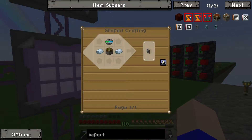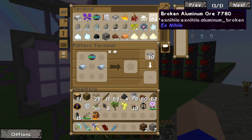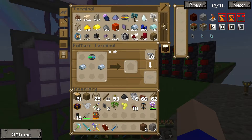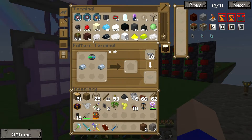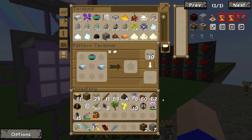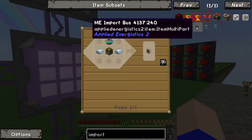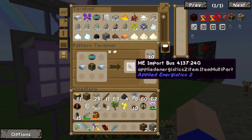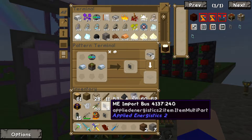Import bus — we need a sticky piston on that. Can you make me one sticky piston please? Craft me one of them. We should be able to click that recipe in again. Perfect — we've got a pattern for it. We can only make one. Import bus — we've already got three import buses.